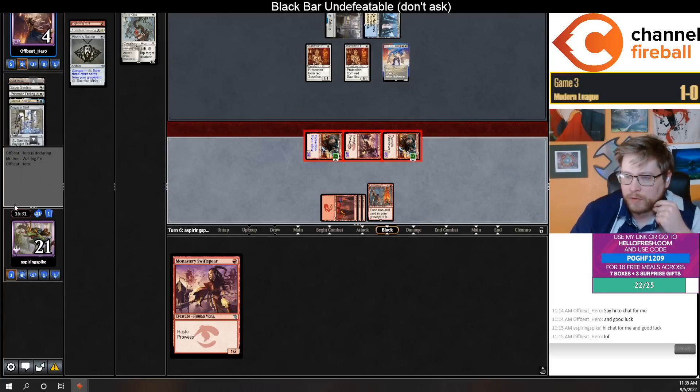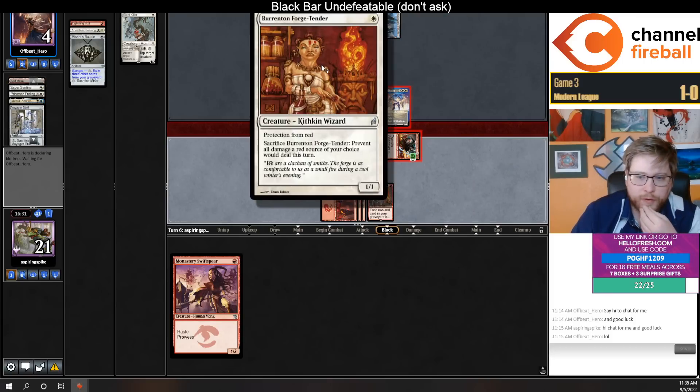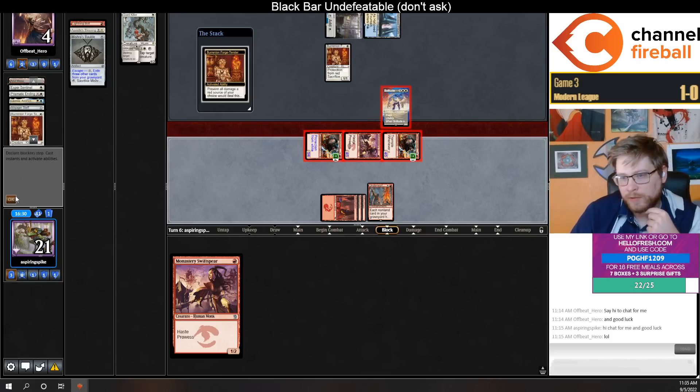They prevent and take no damage — still really ahead. Probably should have bolted this turn. They get to gain life if they block like this — or is it prevent two damage? I definitely could have played this turn better.